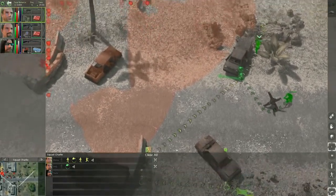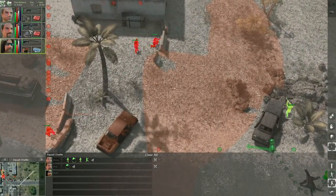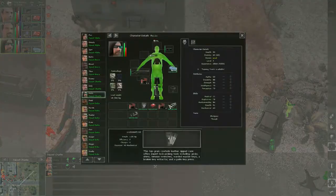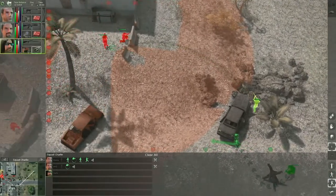Hopefully Nails has the right range to throw a grenade at the two enemies in the upper screen. So we drag the grenade in Nails' inventory and put it in his right hand. Now let's see if it is close enough.